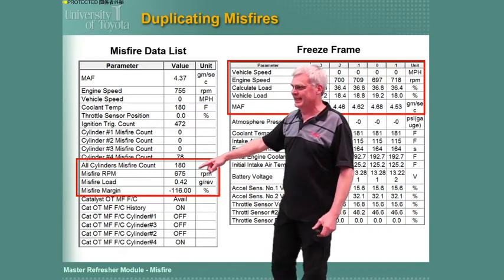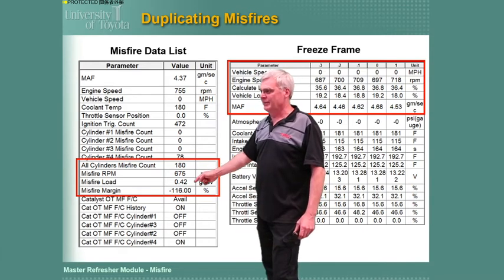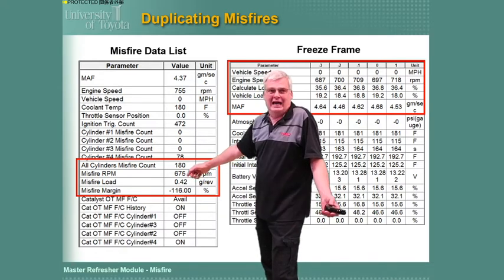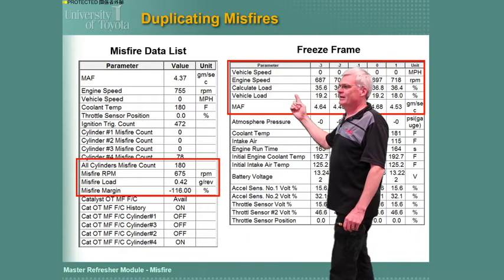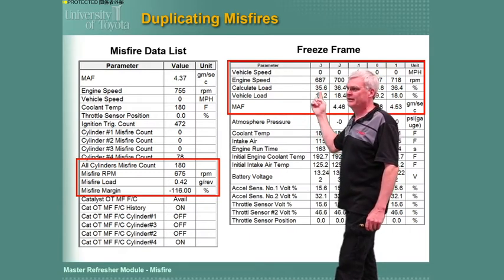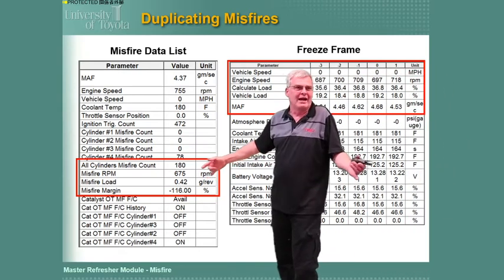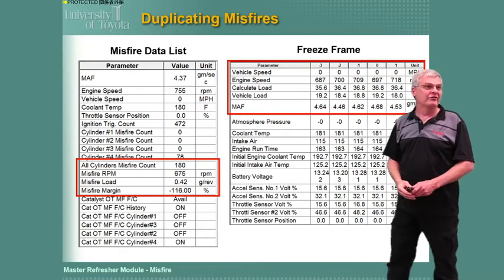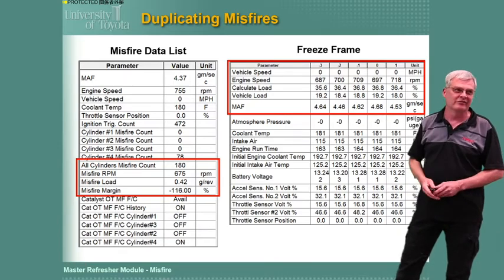The misfire data list always gets us. I know what RPM and load my misfire is happening at, but does anybody know what grams per rev means? It's kind of a fictitious measurement — I can't tell you what 0.42 grams per rev means. But if I look at my freeze frame, it gives me calculated load. So I can duplicate the misfire by matching 35% calculated load at idle, rather than trying to match 0.42 grams per rev, which I never see anywhere else.